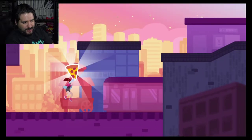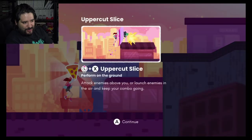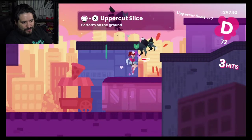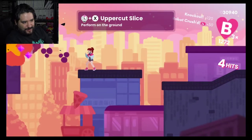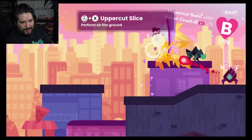Oh, pizza! What does the pizza do? Uppercut slice — up and X, perform on the ground. Let's try it. Oh, that's like some Street Fighter stuff — it's like Ken and Ryu. There we go, uppercut!